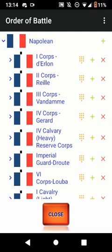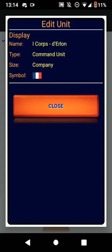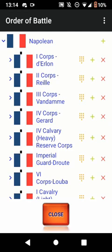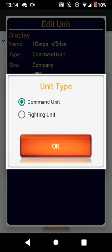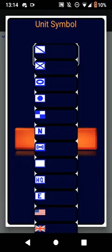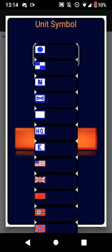This is a corps that I put as a company to make the unit smaller, and of course I've changed the flag. You can have a variety of flags and icons, but I've chosen the French due to it being French. They're command units — fighting happens within command units, and these are fighting units. I put infantry with that icon.